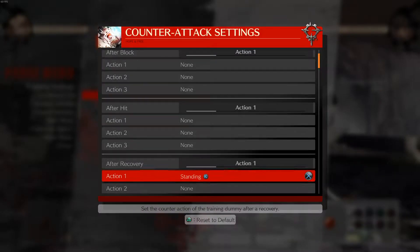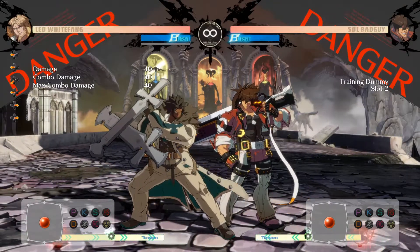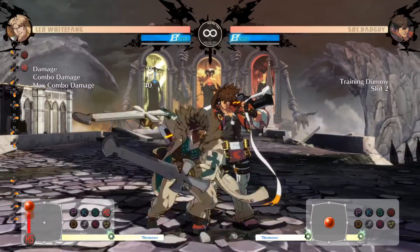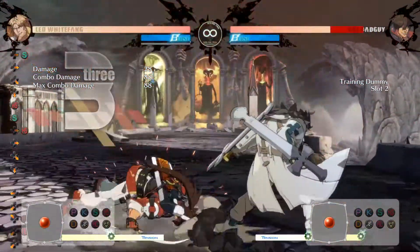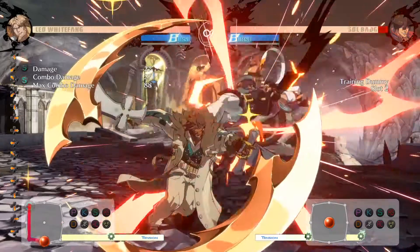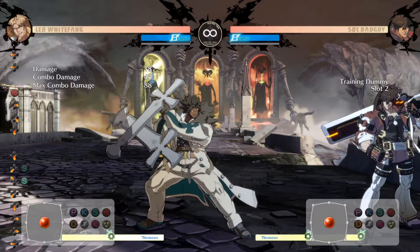We call it standing K. Let's see what happens in a lot of situations where we knock Sol down. So that loses to it. If a heavy DP is not real, let's see what happens when you actually do something like that. You ate a good 5K. So that's what happens when it's not real.